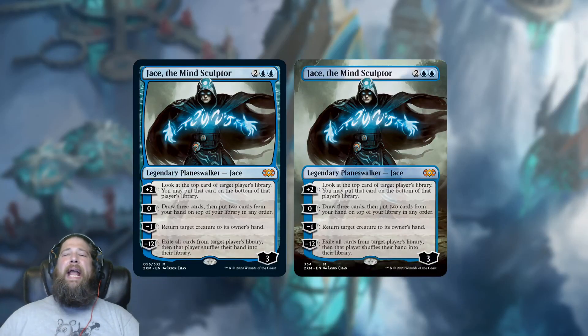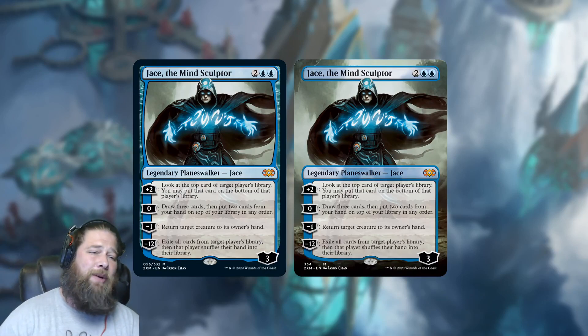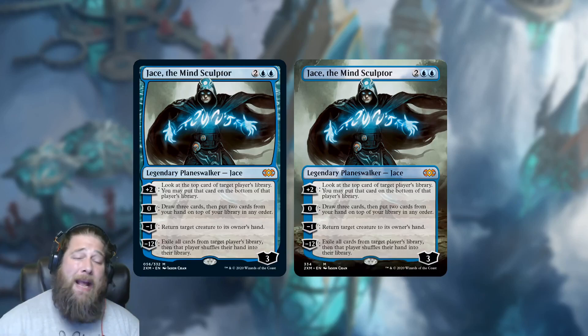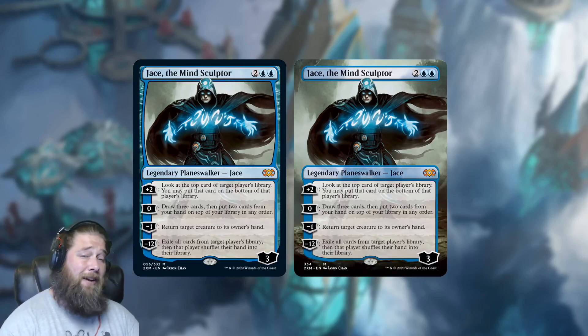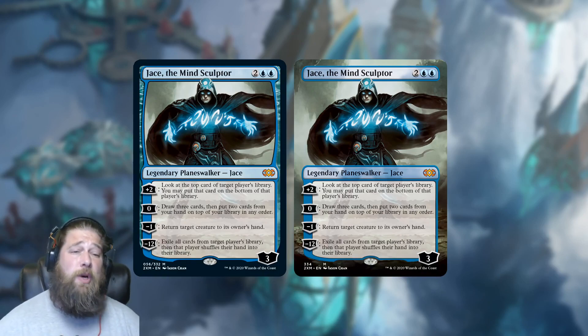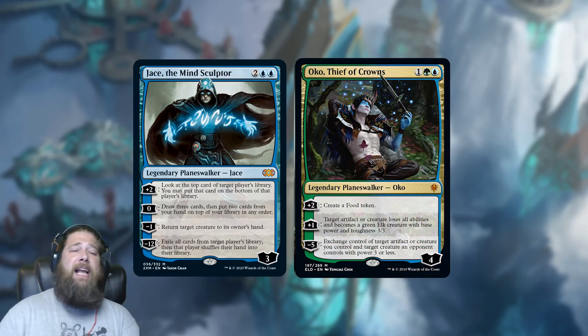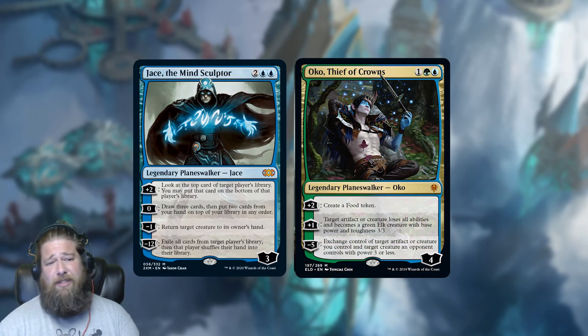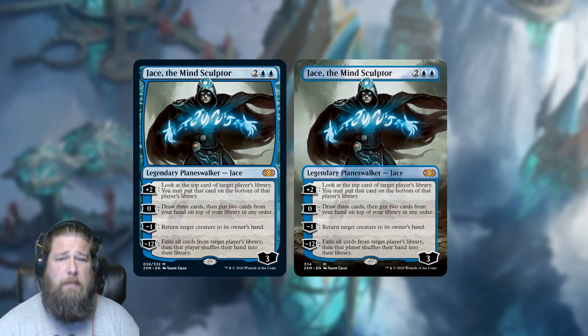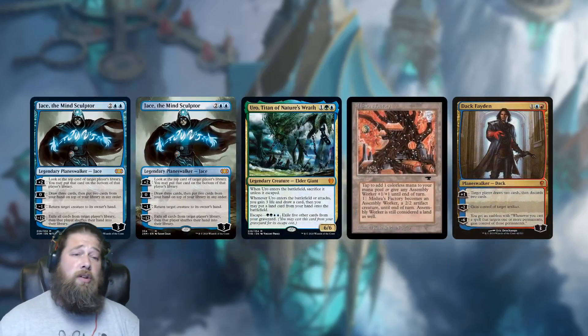Let's talk sweet new Double Masters cards, starting with probably the most exciting reprint of the day: Jace the Mind Sculptor, making its return not just in the set itself but as a box topper as well. Not a whole lot to say about this one — it's literally one of the best Planeswalkers in the history of Magic, maybe number two on the list behind Oko at this point. It does everything: it plusses to Fate Seal, it Brainstorms, it bounces things, the ultimate wins the game. It is a very strong Planeswalker that seems to play literally across formats.